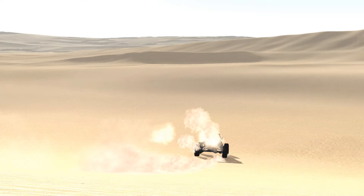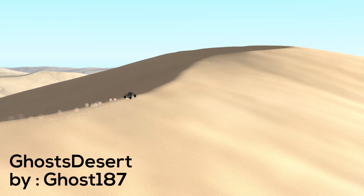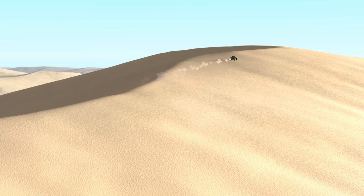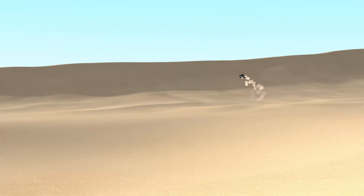First up we have a map called Ghost Desert by Ghost187. This is basically just a huge open desert with no roads, no nothing, just pure desert. And this map is absolutely gorgeous — like everywhere you look, it just looks like a straight postcard.